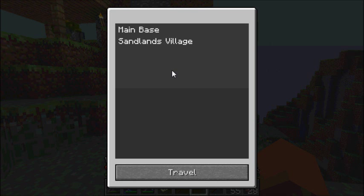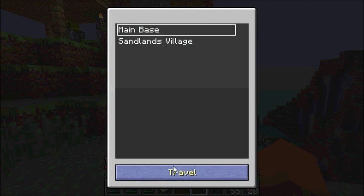Then you save right there, go back, come back here again, click on this guy, and you're able to highlight a destination — like that — and then travel.